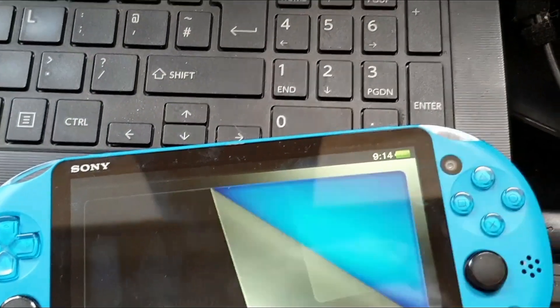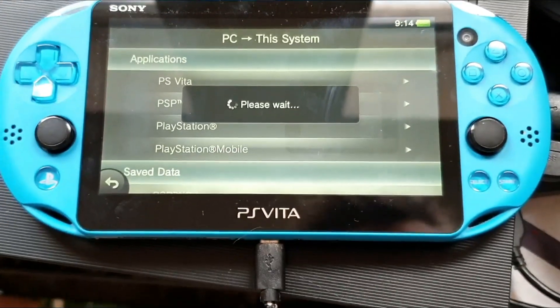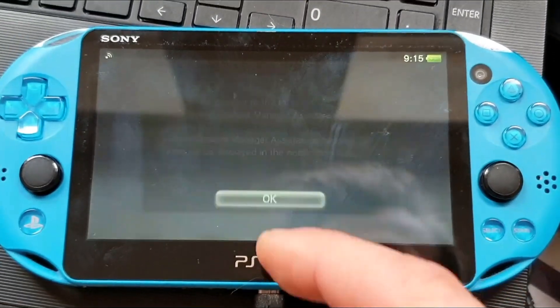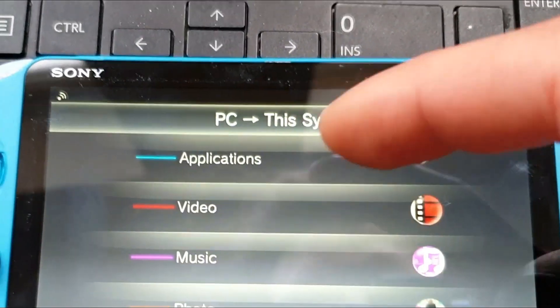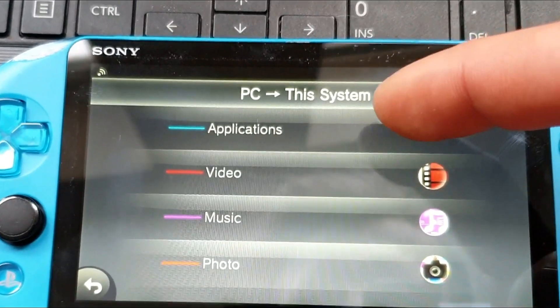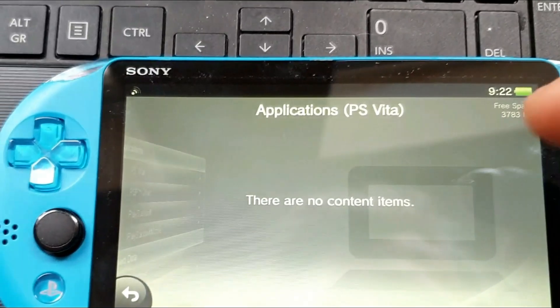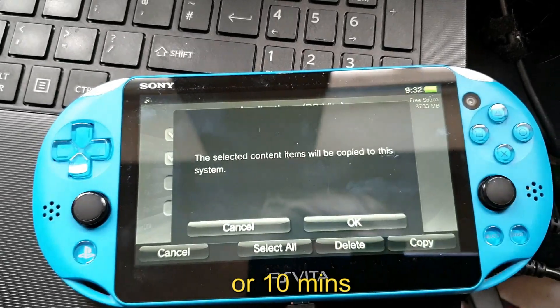So download the package, put the zip file inside, connect the Vita to the PC, run the EXE, and copy HENkaku and VitaDeploy over. That's where I encountered my first issues — there were no apps to copy over. It took me roughly 15 minutes to figure out why, because I'd let the PS Vita disconnect from the PC during the process. So 20 minutes later, I finally copied it over and started the journey to freedom.